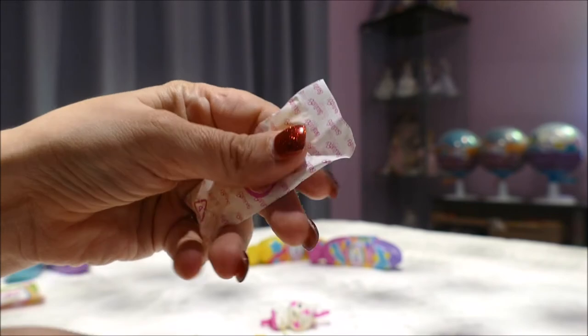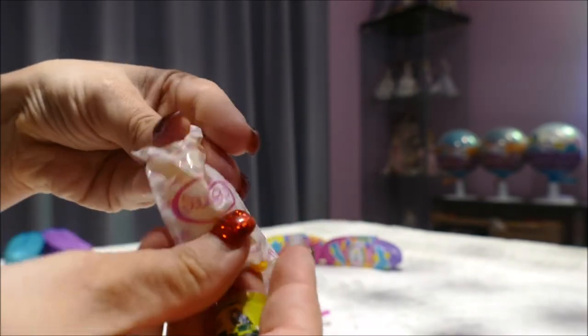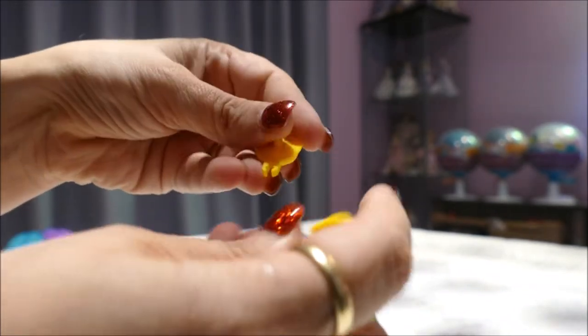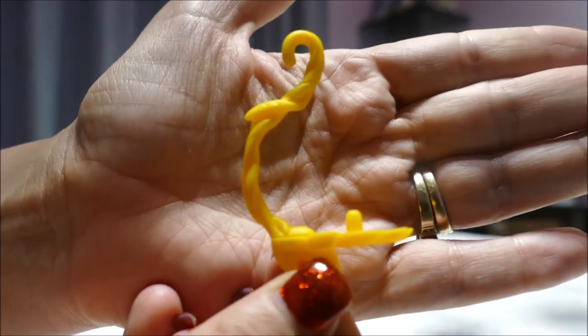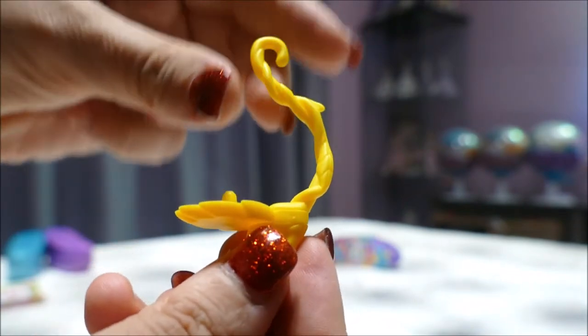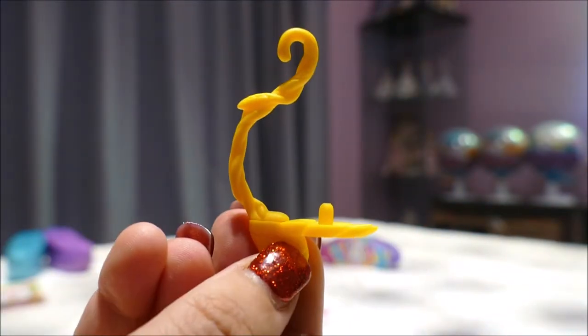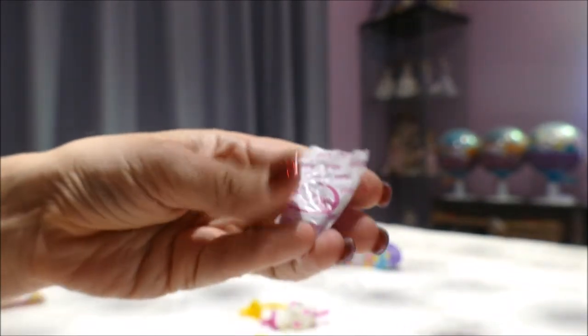Okay, going to the bag with a snip snip snip snip snip. And then pull - what have we got? We have a yellow vine. That is super duper cute.